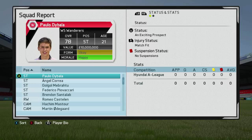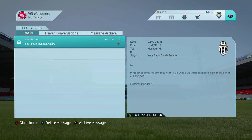I plan on getting one more out before the full game is released because I only have 10 hours on my early access. At the start of career mode, Dybala is a 78 rated striker, 21 years old, and has an exciting prospect status with a real value of 10 million.